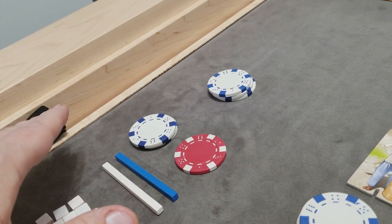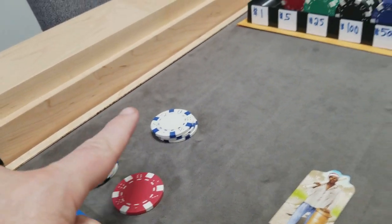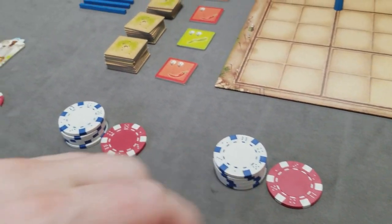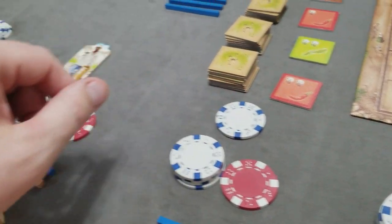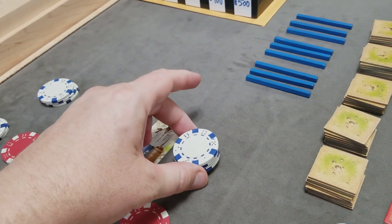Multiple players can pass. In this example: the first player bids $3, the black player passes, the next player passes, another player bids $1, and finally the overseer bids $4 to be the high bidder.